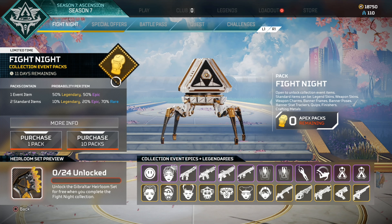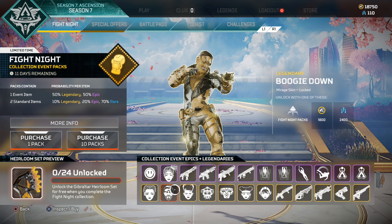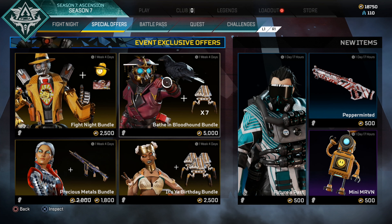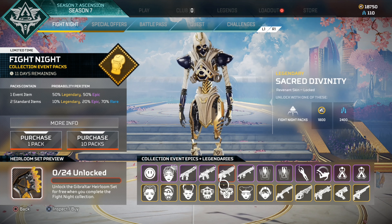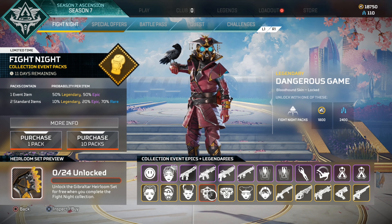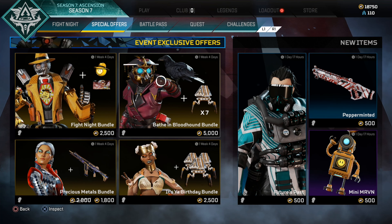Let's go ahead and get started getting Gibby's heirloom. Right here you've got to get all 24 packs, and these 24 will let you get the heirloom. But there is a little bit of a way to save money - if you go to the special offers and buy these in the bundle, you'll get the packs and two of the unlockable ones that you need for the skin, like the Lifeline skin and Bloodhound's. That's already two packs plus the other packs from the bundle.